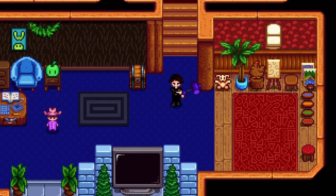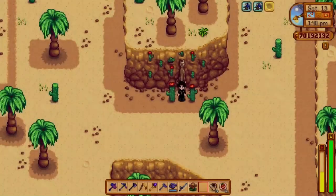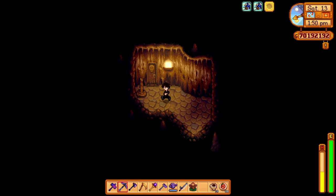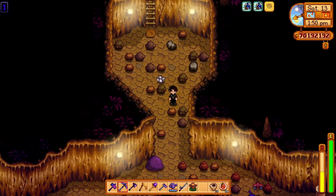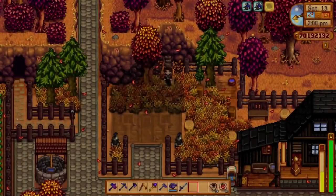For the next tip, we have warp totems — these teleport you to a certain part of the map. For the warp desert totem, you can buy these from the desert trader or buy the recipe and craft them. It takes two hardwood, one coconut, and four iridium ore. For the warp farm totem, you can get the recipe from reaching level eight in foraging, and it costs one hardwood, one honey, and 20 fiber. With these, you can save a bunch of time — as soon as you wake up you can instantly teleport to the desert, and you can stay out till 1:20 AM and just use the totem to get back home and run right to bed.